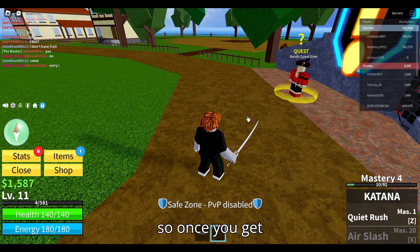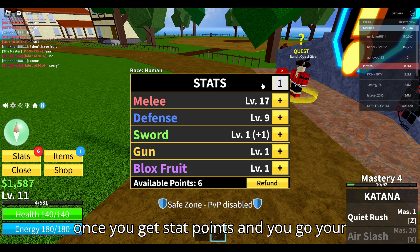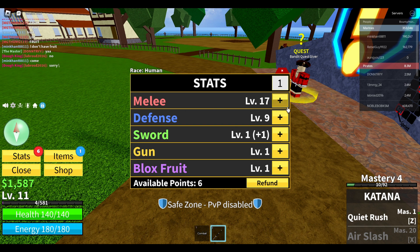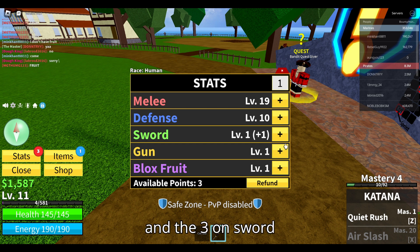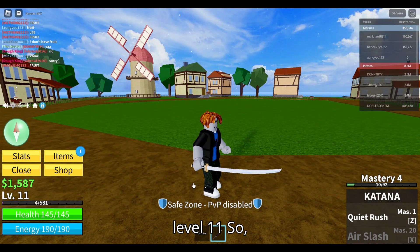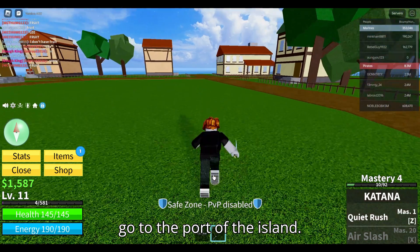Once you get stat points and you've got your sword, put two on melee, two on defense, and three on sword. Also, at level 11, go to the port of the island.